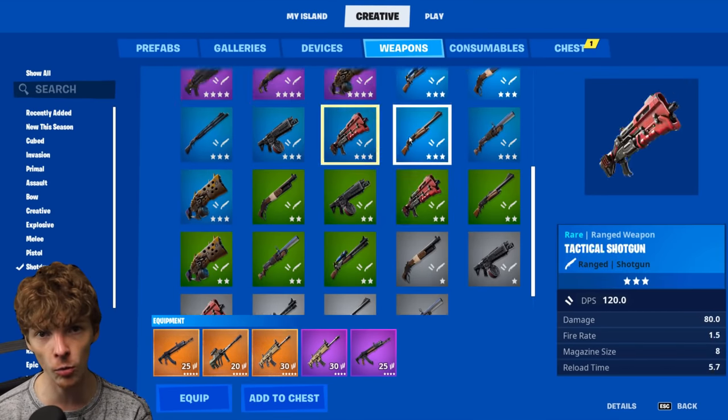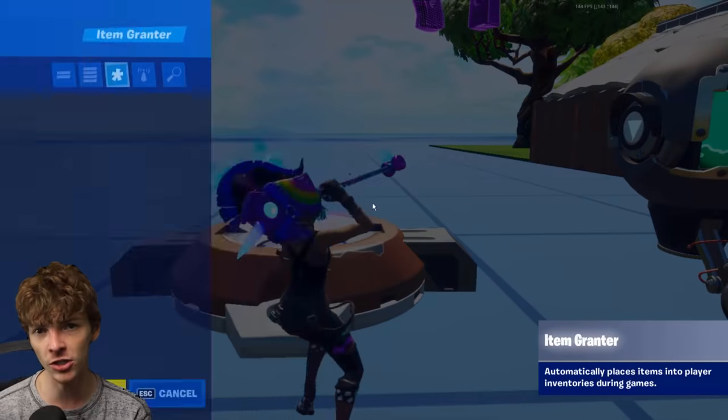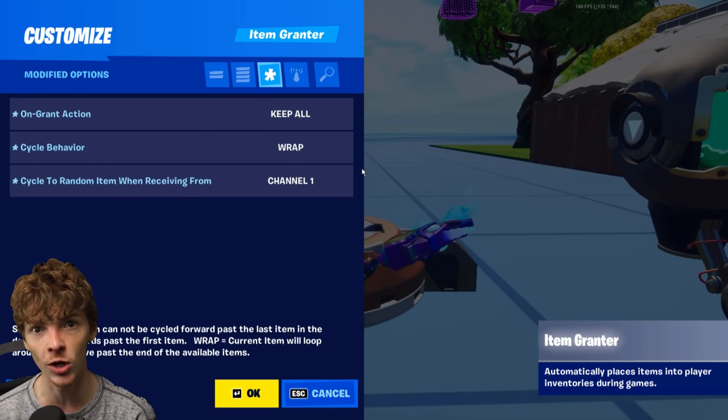Now all we need to do is throw all the weapons we want to be part of our loot pool into an item grantor, then turn on 'grant action' to 'keep all' and set 'cycle to random when receiving from channel 1.'